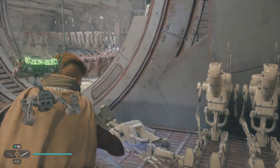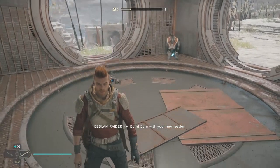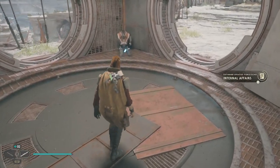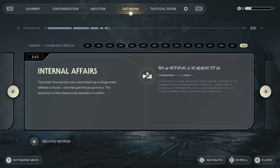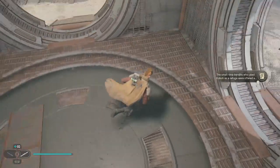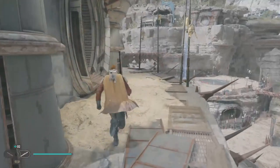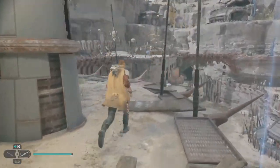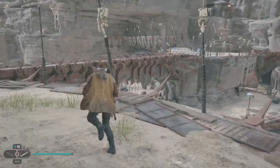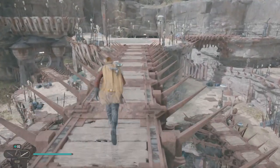Then we've got ourselves a little story over here — three of them are fine, one of them is not. Lots of blasters. 'Internal affairs — don't mind if I do.' The small-time bandits who used Kobo as a refuge were offered a choice that split the group in two — the resolution to this dispute was decided in conflict. I was kind of expecting this to pull apart underneath me. This really is that top level I was wondering about three episodes ago.